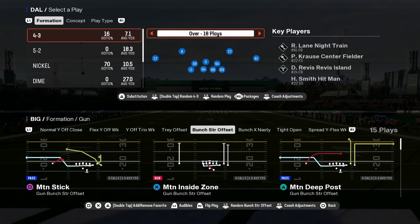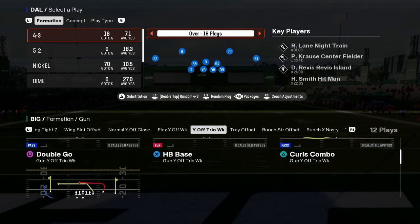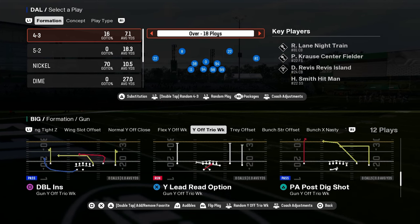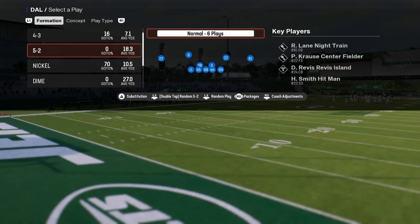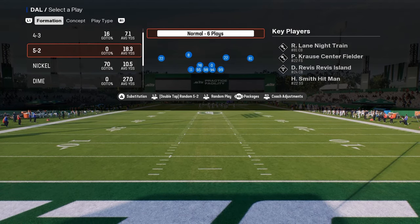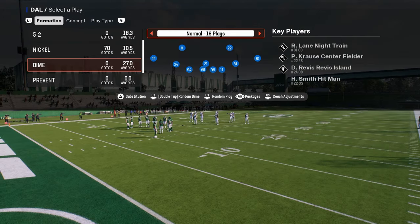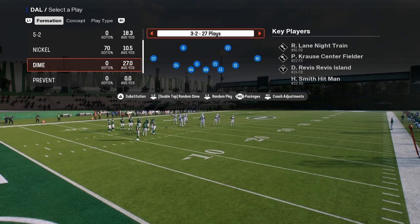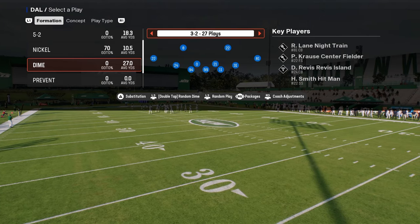In this video we're just doing kind of an overview, giving you a little look at the defense. This defense is really good specifically for switch-sticking, which is what makes it super effective. From an alignment perspective, you don't have to worry about them audibly in a round — you don't have to worry about trips or bunch. You basically line up the same every single time. Those are some of the reasons why I believe this is probably the best defense in the game right now.